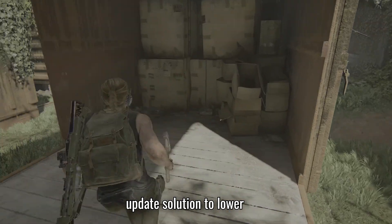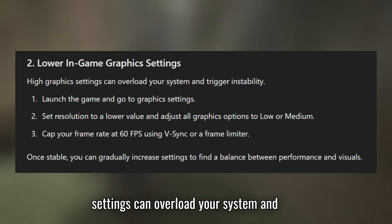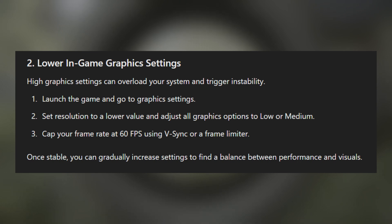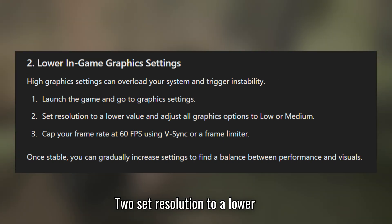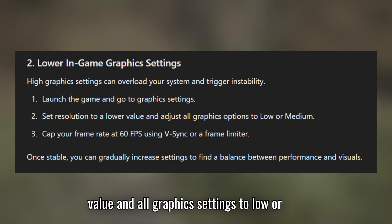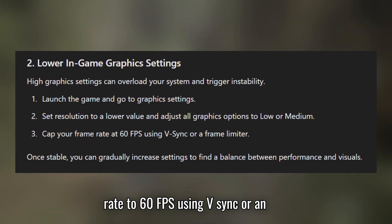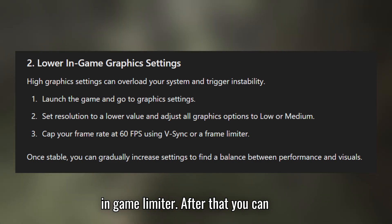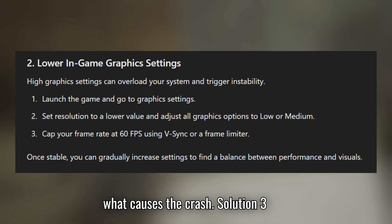Solution 2: Lower in-game graphics settings. High settings can overload your system and cause instability. First, open the game and go into settings. Two, set resolution to a lower value and all graphics settings to low or medium. Three, cap your frame rate to 60 FPS using V-Sync or an in-game limiter. After that, you can gradually increase settings to identify what causes the crash.